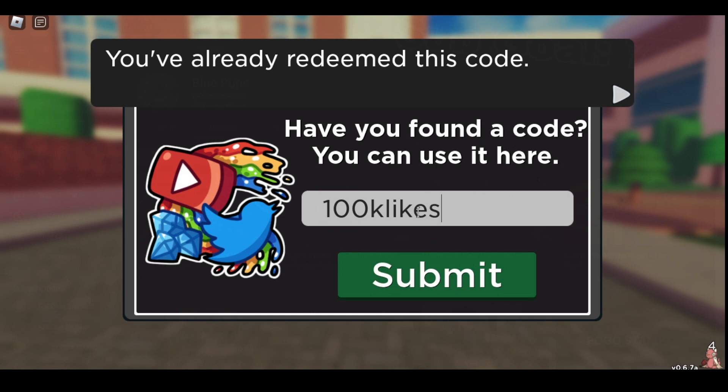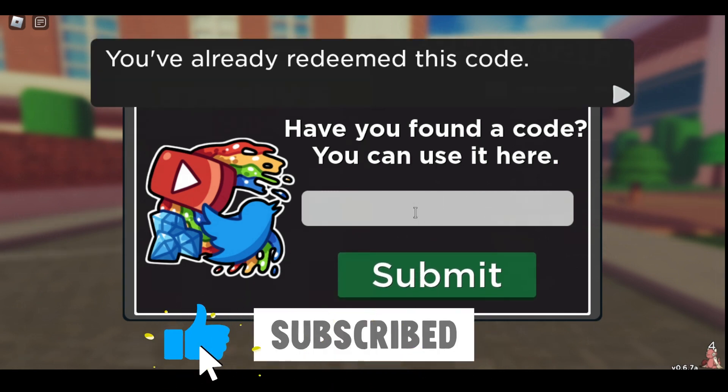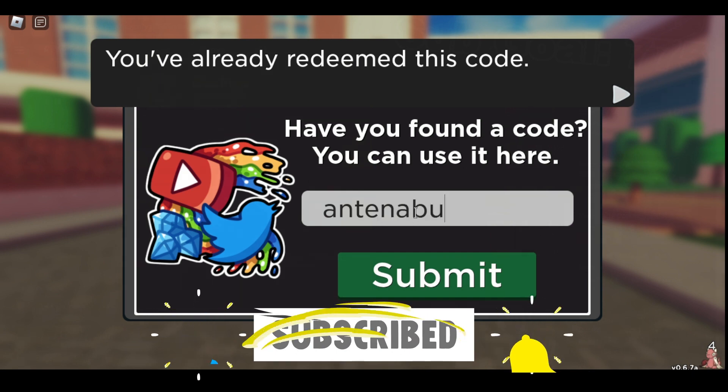100k light gives you a Party Bug. There you go.